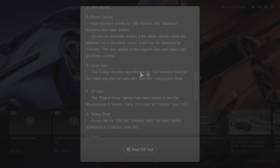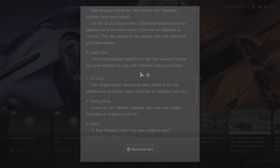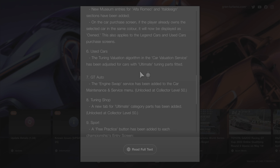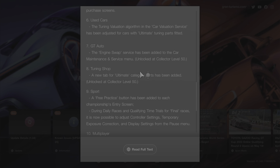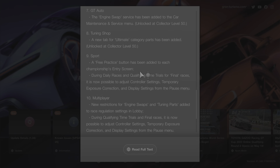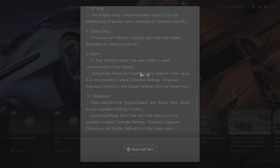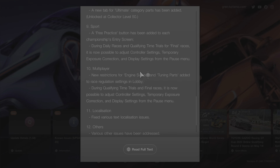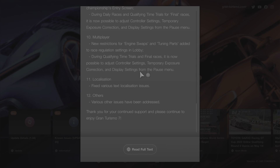On the update side: the used cars tuning algorithm and car valuation service have been adjusted for cars with ultimate tuning parts fitted. An engine swap service has been added to the Car Mint, costing 50 Ultimate Silver. A pre-practice button has been added to each championship's entry screen, and it's now possible to adjust controller settings. In multiplayer, new restrictions for improper stops have been added during qualifying time trials.